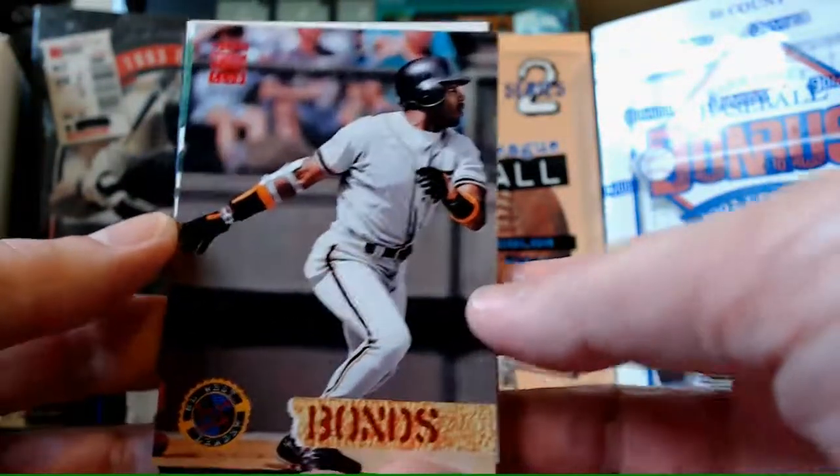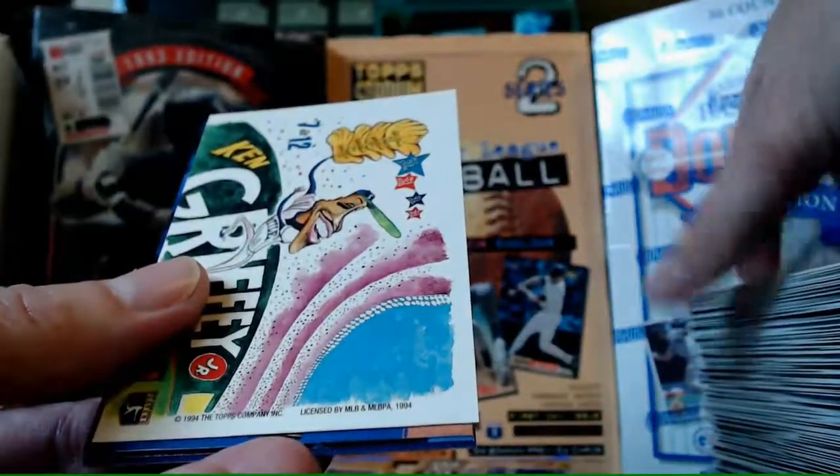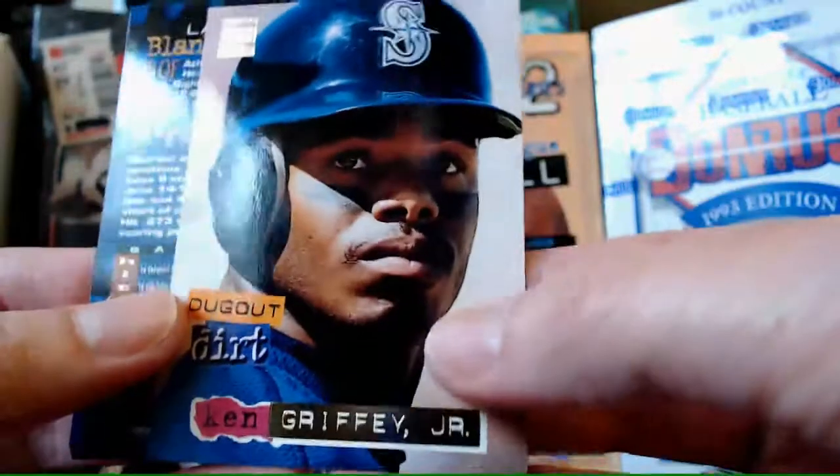Home Run Leader card - Bonds. I think we already saw this one but definitely take another one. I think that was the League Leader one. And we've got Griffey Dugout Dirt! Awesome - our second Griffey! Two Griffeys to add to the collection. I'm happy about that.